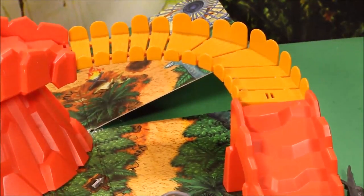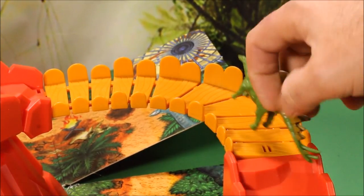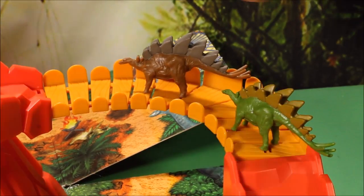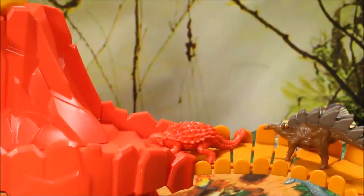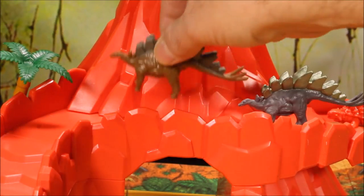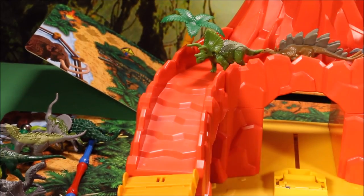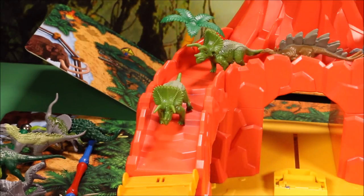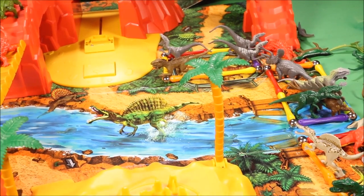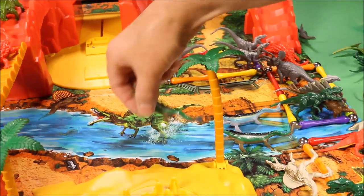Now let's go ahead and put dinos around the bottom path. We'll have an Ankylosaur over there — he is red so he doesn't really blend in. A Stegosaurus there, a Stegosaurus here, another Ankylosaur over there. Going up, another Stegosaurus over there, and then in front of the volcano another Stegosaurus, another Stegosaurus, a Triceratops — it's hard for these carnivores to stand on uneven ground — a Triceratops over there, and an Ankylosaur here. And then I've got a bunch of Mosasaurs, so I'm going to put them into the water.